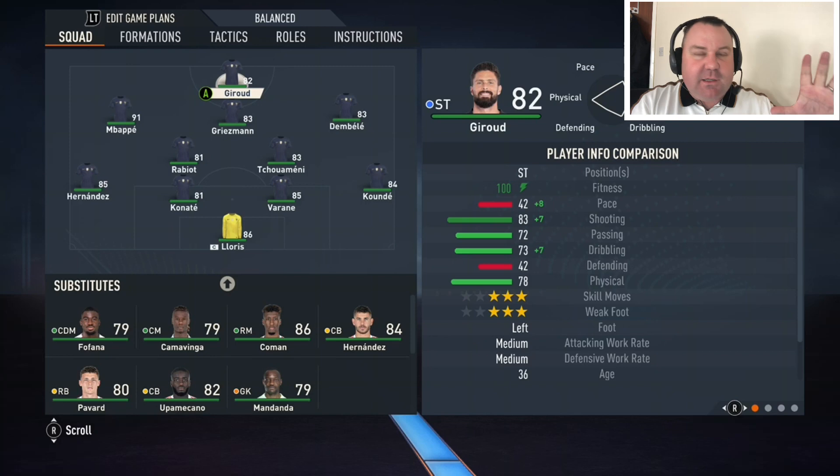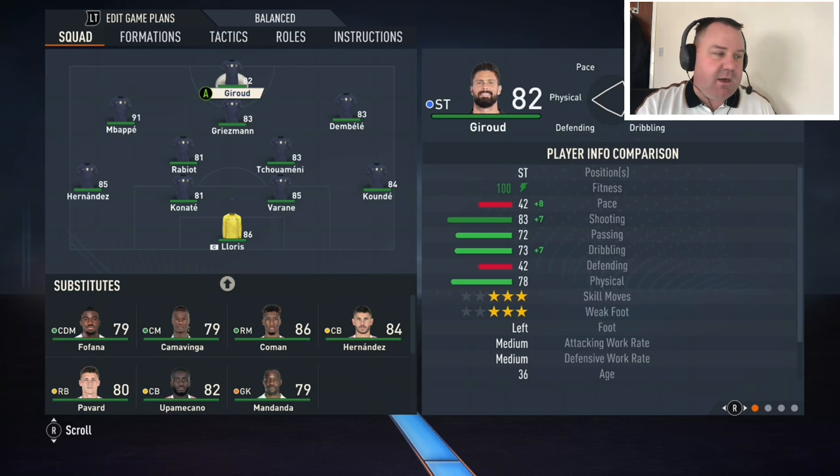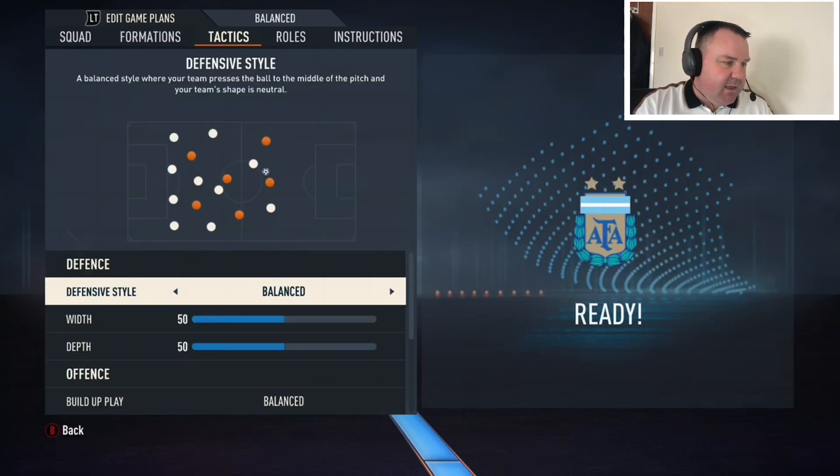I'm going to show you the tactics and then go into the player instructions — it's the player instructions that make it more realistic, I would say. So you've got the 4-2-3-1 there, that's what you want to select, and then into the custom tactics.